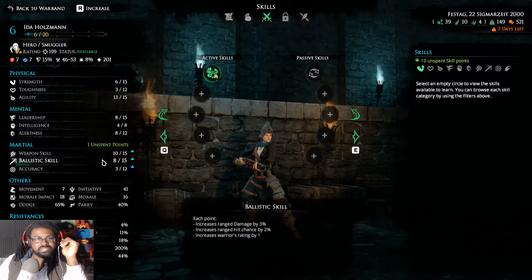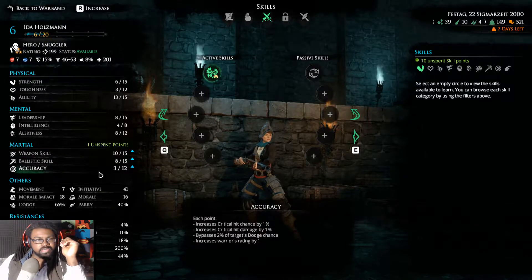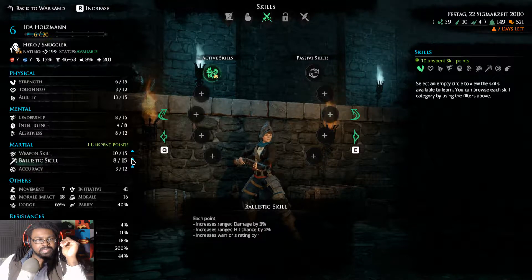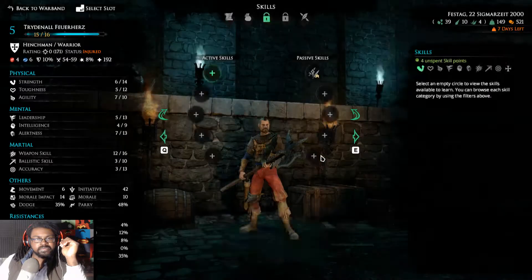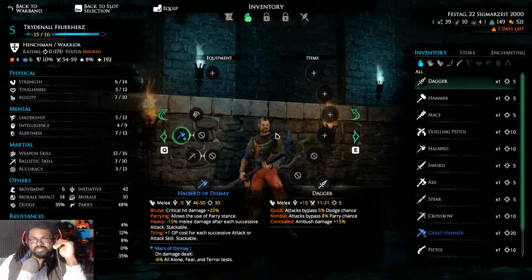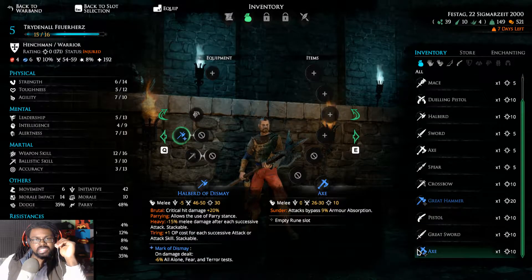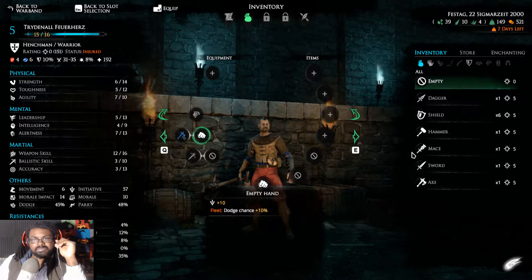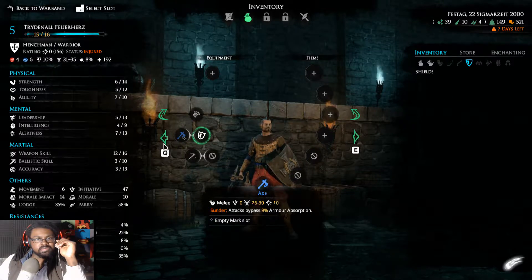For Ida, we could work on her accuracy as well. Her weapon skill is fantastic — let's go with her ballistic skill for right now. Another suggestion is maybe taking the axe off of Mr. Furihaus for now, giving him an axe and shield since it seems better for him at his current state.